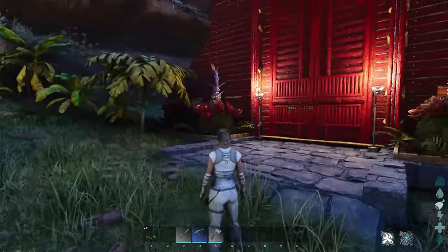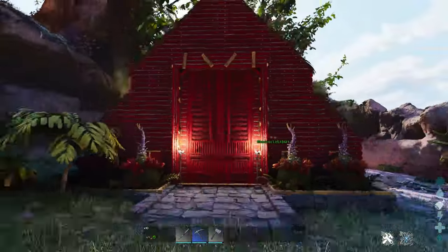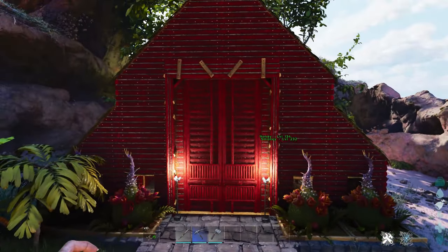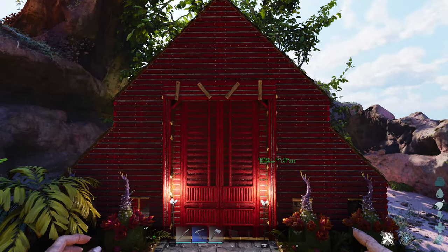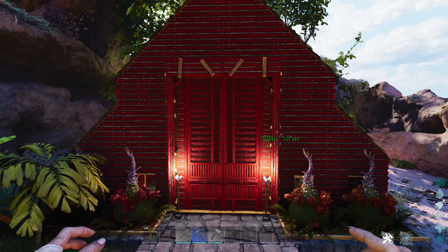I'm in creative mode — let me go into fly mode so I can give you a really good look at it from the front. The front and the back are exactly the same, and I show exactly how to go from step one all the way from the ground up to how to build this, if you are interested in seeing how we build it together.